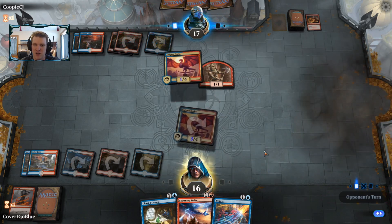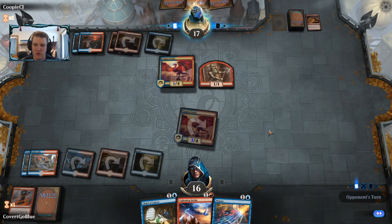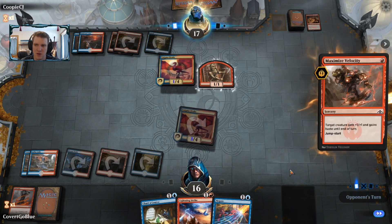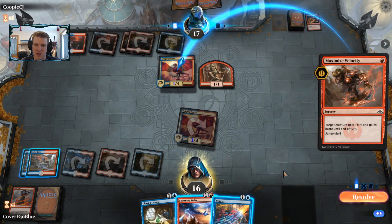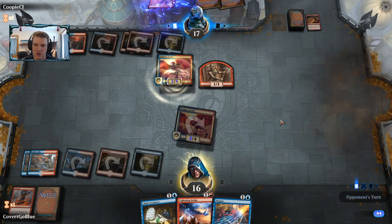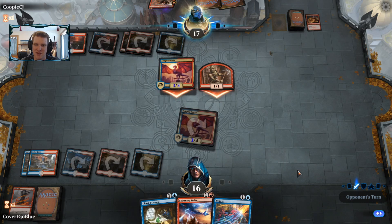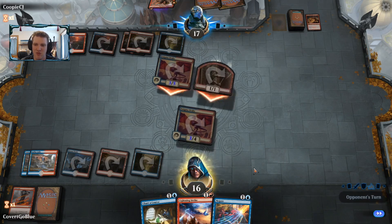Our opponent has their own Enigma Drake but it's only a 1/4 at this point. Maximize Velocity — okay, that's a very aggressive take. Negating that doesn't make sense to me and the opponent is trying to get really frisky.